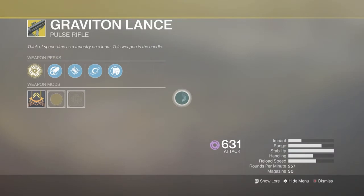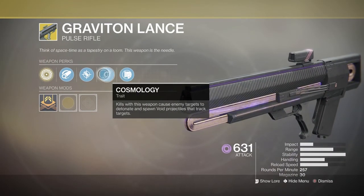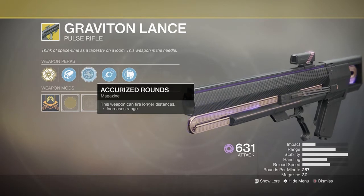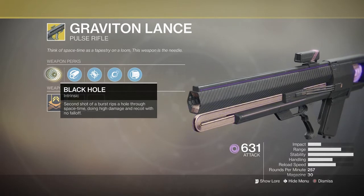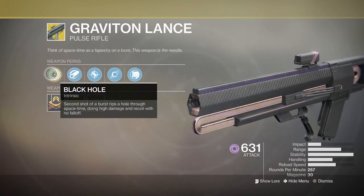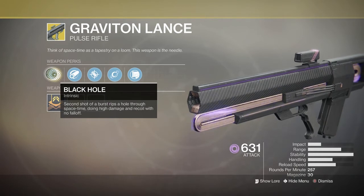Now let's take a look at the Graviton Lance. It comes with Fitted Stock, Cosmology, X-Rise Rounds, and Hammer Forge Rifling. And the Special Perk: Black Hole — the second shot of a burst rips a hole through space-time, doing high damage in recoil with no fall-off.